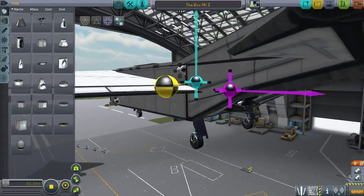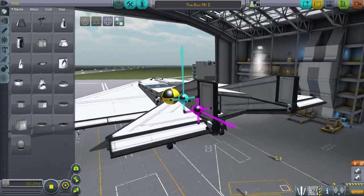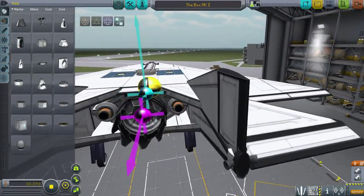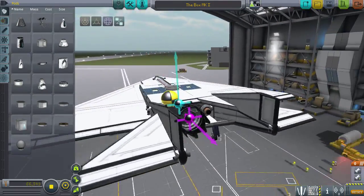That probably helps us take off a bit quicker without having to pitch up violently. The tail design — I love the tail. Oh my god, I love this design. It doesn't even matter if it works — I love the look of it. Okay yeah, it does matter if it works because what good is something that's pretty if it doesn't do anything? But this is very pretty.